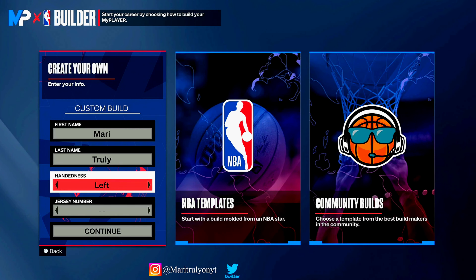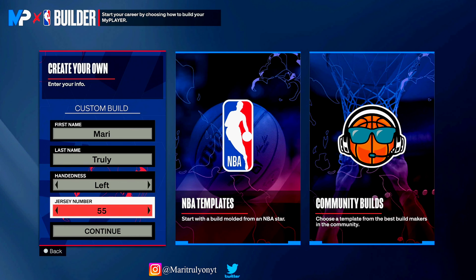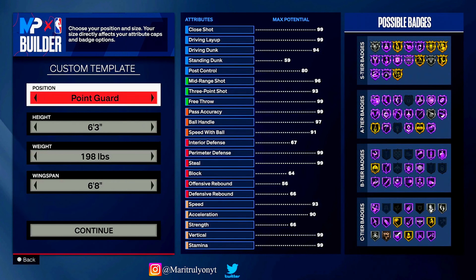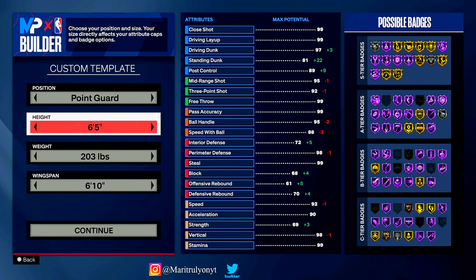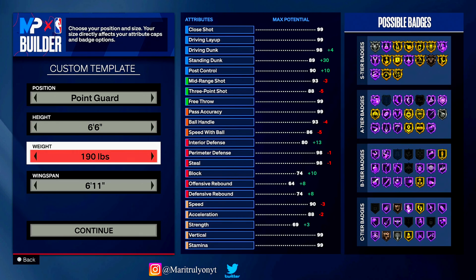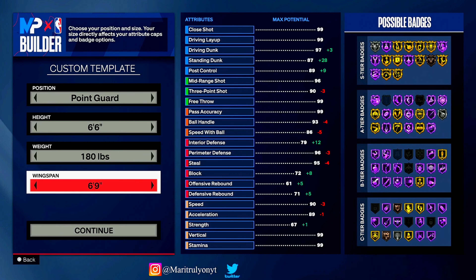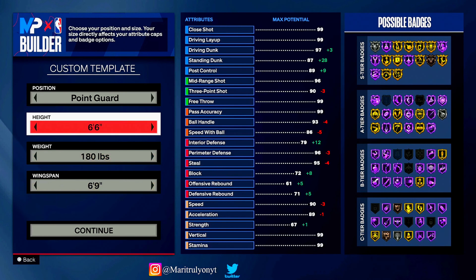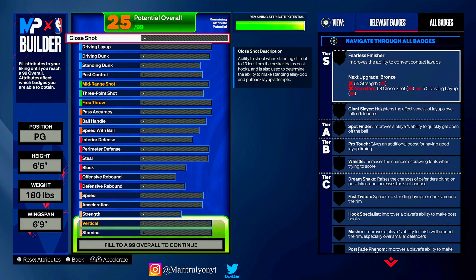Let's get right into the video. Hand — you can either go left or right hand, this is all your preference, I go left hand. Jersey number you can pick any number you want, me personally I'm going my high school number. Position: point guard, height: 6'6", weight: lowest weight, wingspan: 6'9". Make sure y'all pay attention to these details because they are very important.